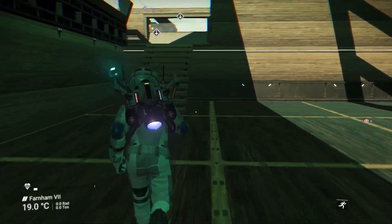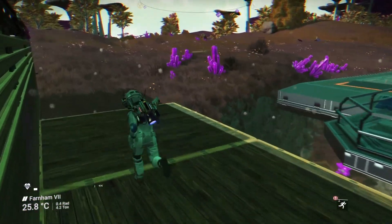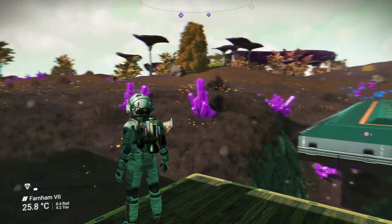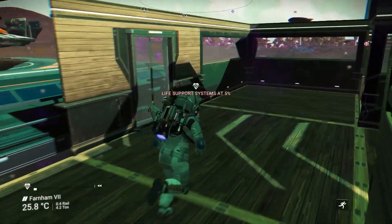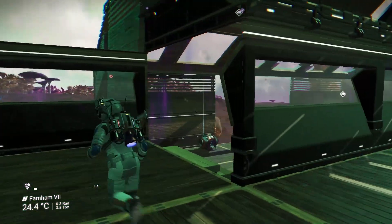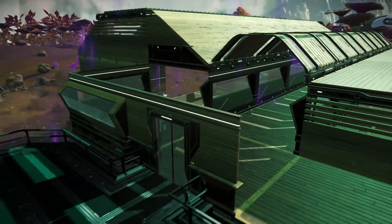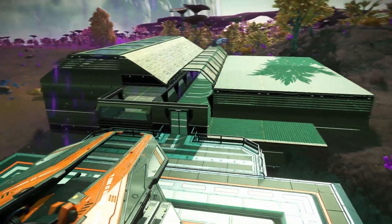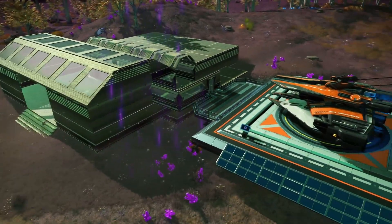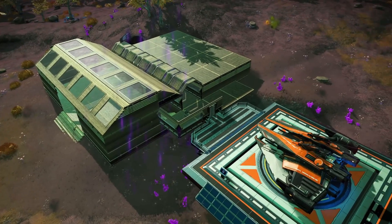Then we come in here and we'll have a load of stuff in here. Come up here — this is where the garage is going to be for all of the exocraft. We're going to build that out of stone. Might make this covered as well, a bit like this one. Let's have a look at it from here — it's not bad is it? That's alright for a start. Not bad at all — there we go, our base has begun!